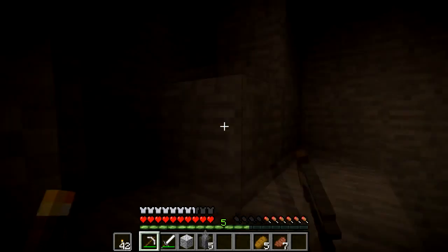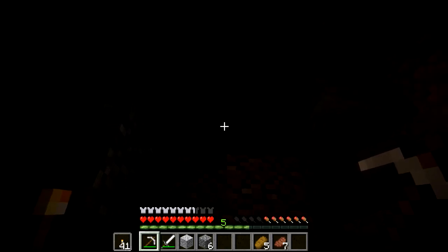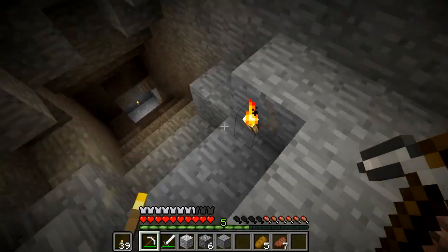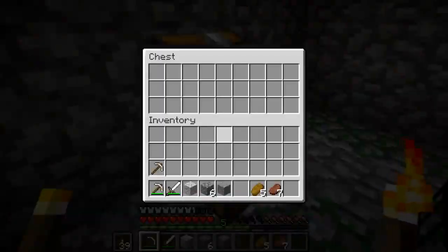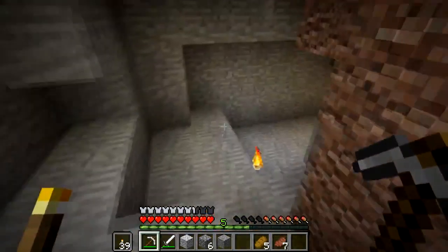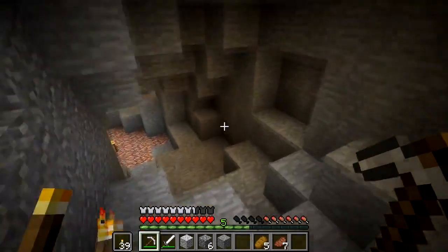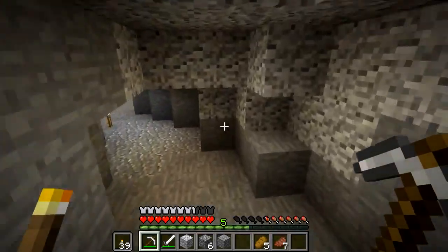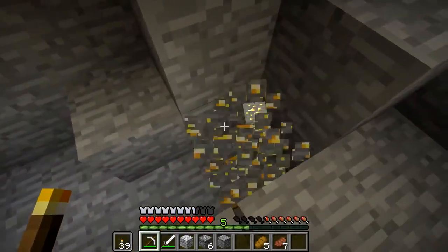It goes up into an interesting location, but then it stops — or no, it doesn't, it goes up again. Now you've gone and piqued my interest, game. What's up here? It just keeps going up — it'll pop out on the surface. Or not. This was the spider dungeon. Damn, I am turned the hell around. Although that explains where some of the monsters were coming from — they were falling out of that hole in the dark. That was a use of six torches to illuminate an interesting area, at least.